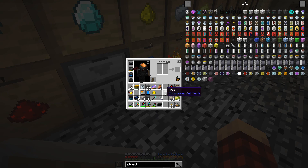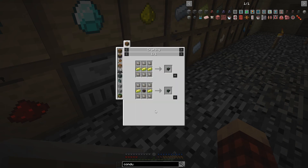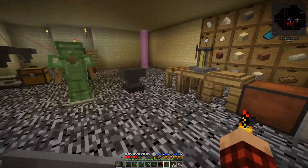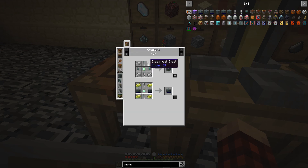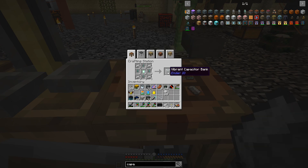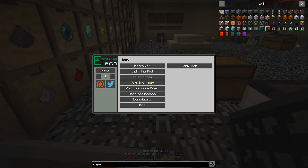Now I want to make some conduits — ender energy conduits. I need vibrant alloy. I have six so that should be enough. There's a bunch of ender energy conduits. I also want to make some capacitors — the big ones. I need some of these and some electrical steel. I can make three of these. That's 18 plus 36 plus 40 plus 52 — 52 million RF we can store. This solar panel produces something like 14,000 RF a tick, which is pretty good.